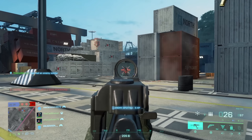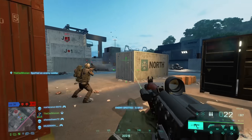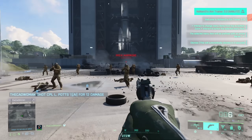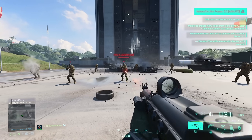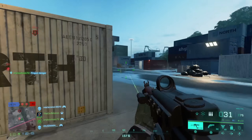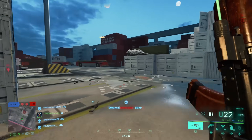There's also a fire rate fix for the MP412 Rex and the AKS-74U. Both were too low before the update and have now been adjusted to the values they should have had from the start. For the MP412 Rex this means an increase from 245 to 255 RPM, and for the AKS-74U it was 600 and is now at 650. On the Rex this might not be noticeable, but on the AKS it definitely is and makes the weapon a lot better.